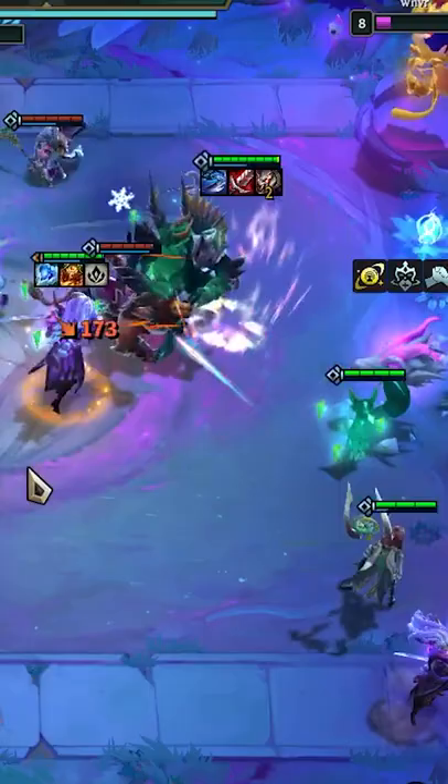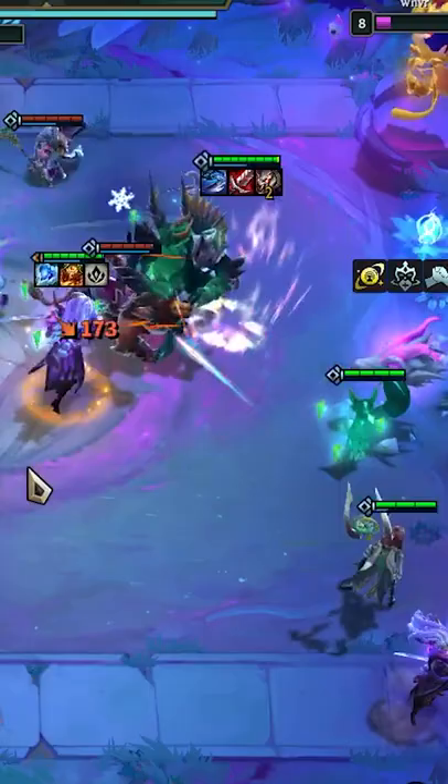Your board at level 8 will look like this, as you're basically just playing all the Jade units — it's pretty simple. This comp is best played with a Jade Heart, Emblem, or Fawn, as it allows you to drop Karma for Lulu, giving you Invoker Mystic.